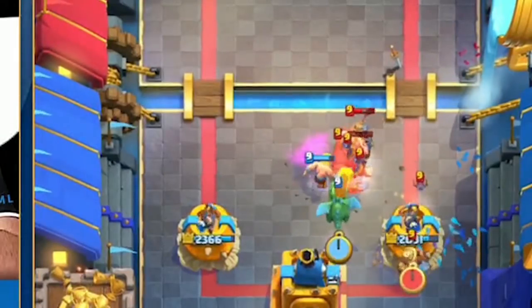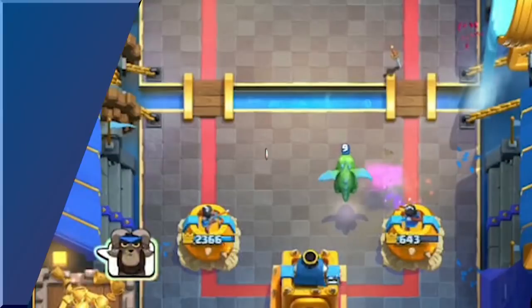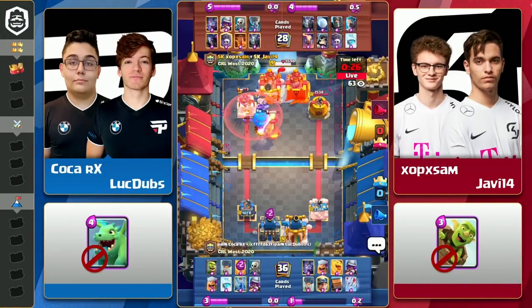At the same time, he has his Miner tank for the Prince, which allows the Prince to land two crucial swings. In this 2v2 match between SK Gaming and Pain Gaming, Sam and Hobby14 are barely hanging on to their tower.